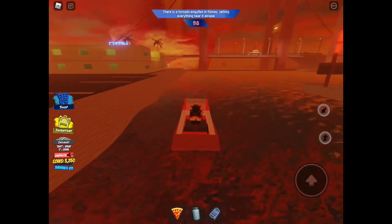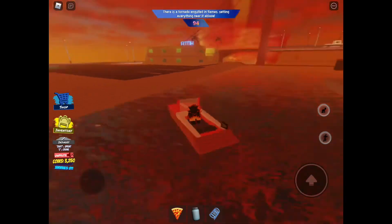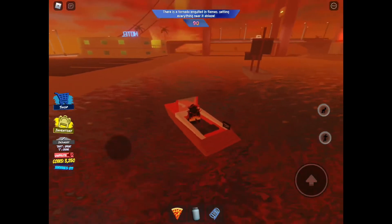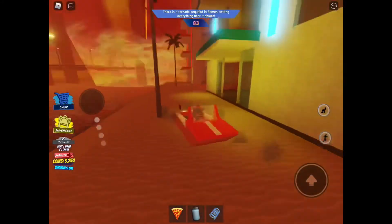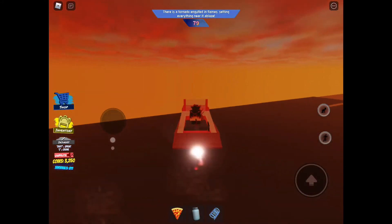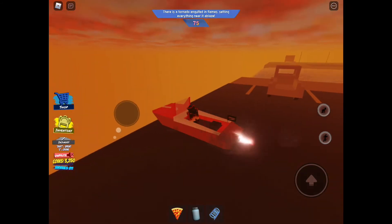Like I said, this tornado has the strength of an EF3 even though it looks like an EF2, but that also means it's about as slow as an EF3, so use that to your advantage. Also, having the fireproof game pass will come in particularly handy with this, because this tornado obviously sets everything on fire. And don't do what I'm doing right now — if you're this bad at driving a boat, then don't drive a boat.